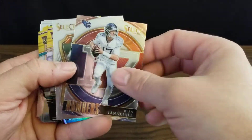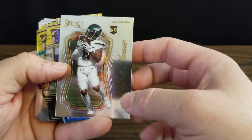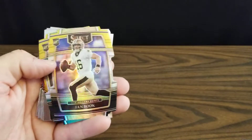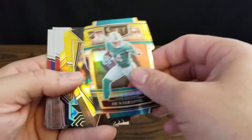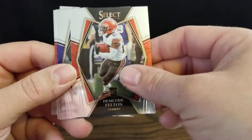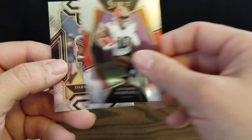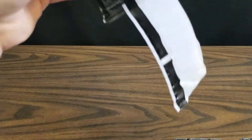Got a die cut rookie card of Trey Sermon, a Ryan Tannehill numbers insert, and a rookie of Elijah Moore — cool looking card. Here are our black and golds: Ian Book rookie, Hunter Long rookie, Jerome Bettis, Najee Harris rookie — not bad. Then we've got Dimitric Felton rookie, Rashaad Bateman rookie, Tyrell Williams, Anthony Schwartz rookie, and Darnell Mooney.